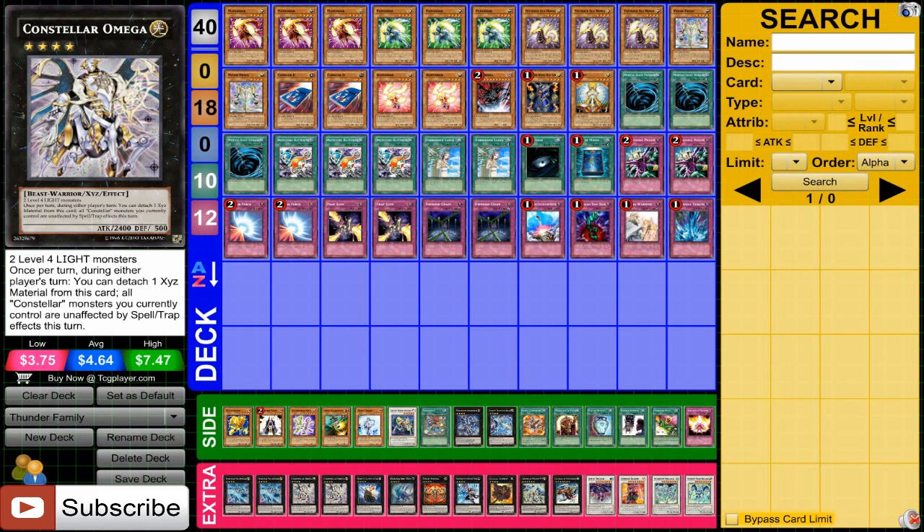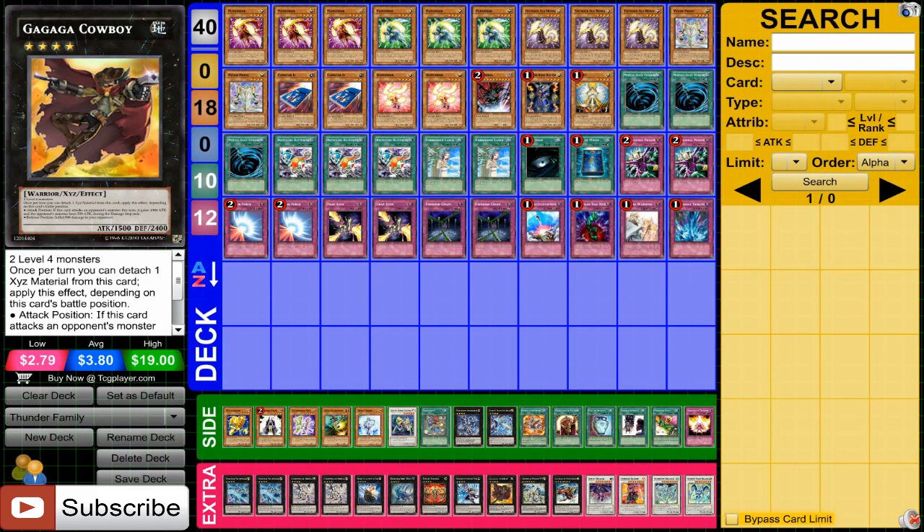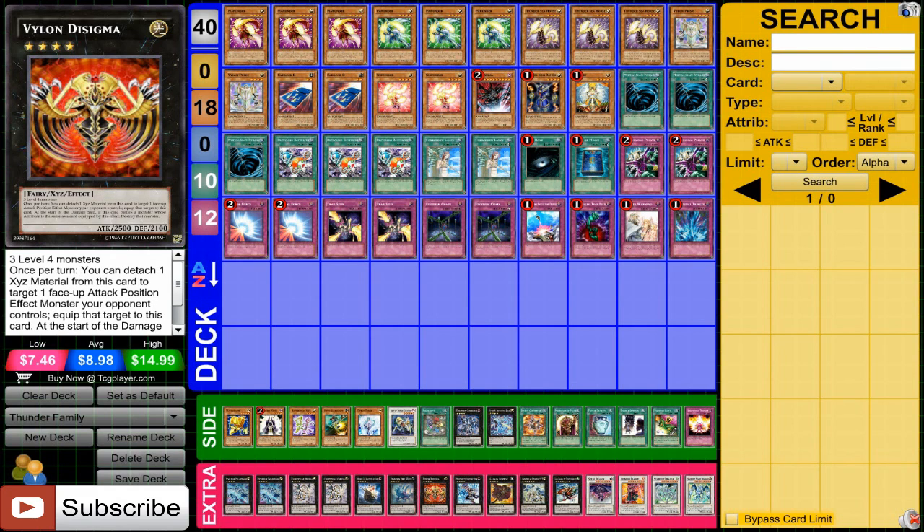A bunch of other staples — Black Ship, Diamond, Direwolf, Maestroke, Gagaga Cowboy, some of the few that I think are very, very useful, but it's up to you. There's a bunch of other ones you could put in this deck. I really wish the extra deck size was a little bit larger. Along with that, Vyla Desigmia — very, very good to have a card like this, because it's not that hard to get three level 4s out, and obviously it has a very powerful effect.